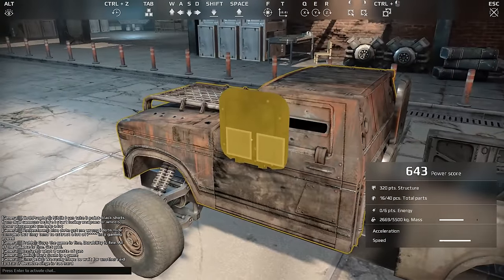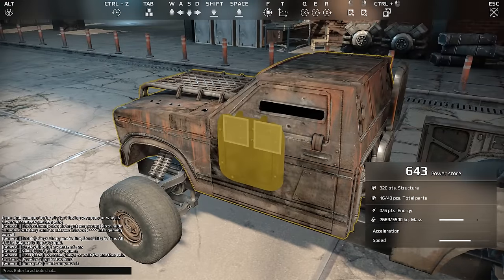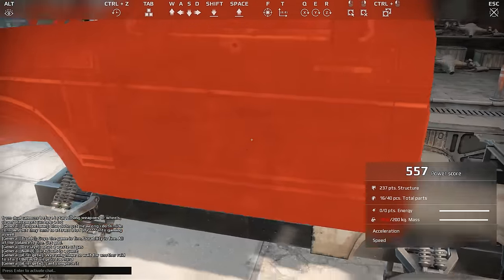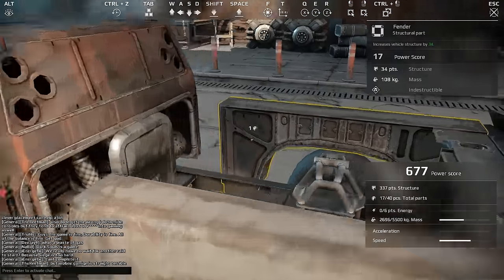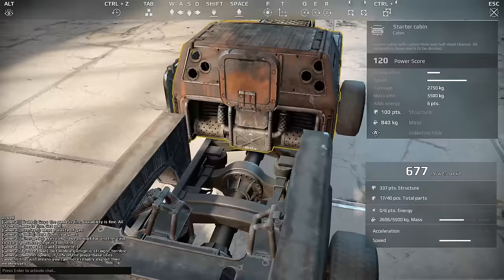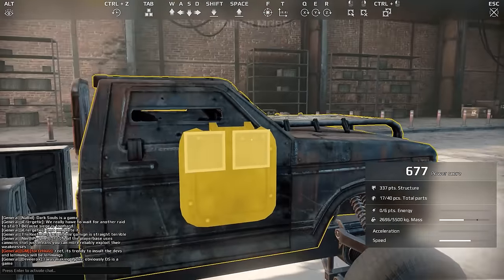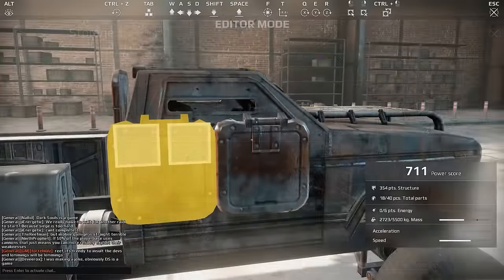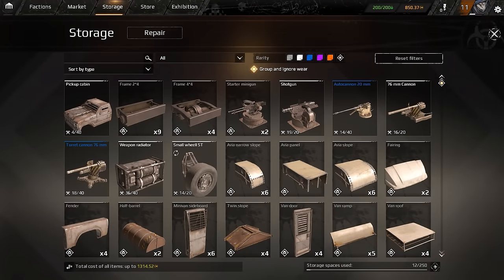I'm actually going to place these correctly because they open and close when you're driving. Control Z. All the little window things still work. I'm going to add that as a little bit of armor protection on our sides because we don't want to get trashed by machine guns. Machine guns will trash you — don't pretend a starter machine gun won't do damage. Everything does damage.